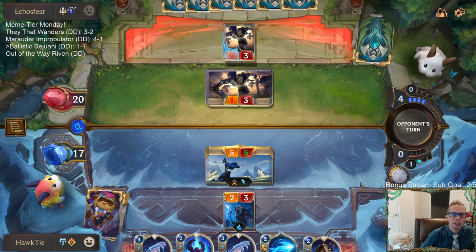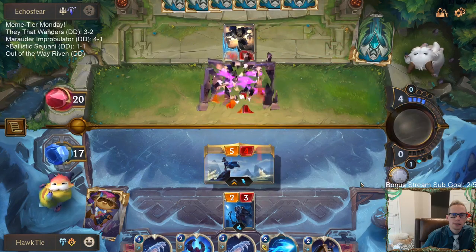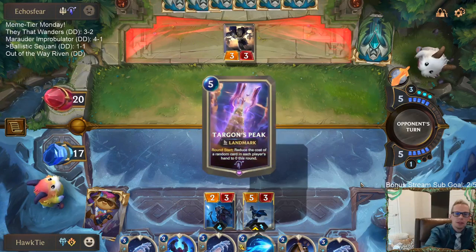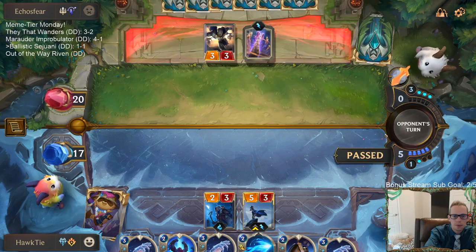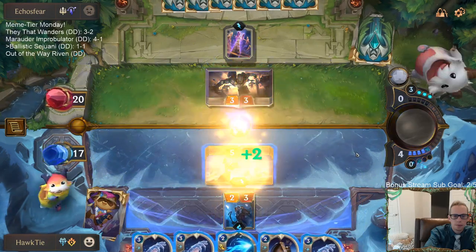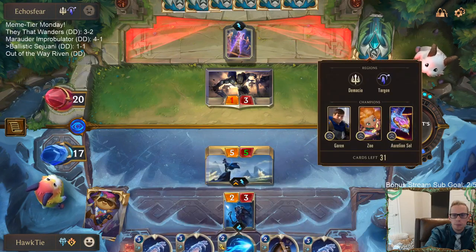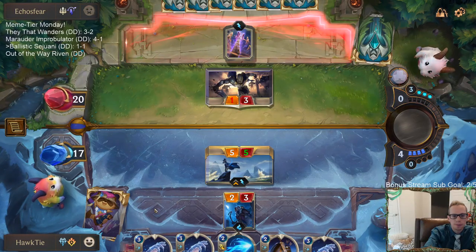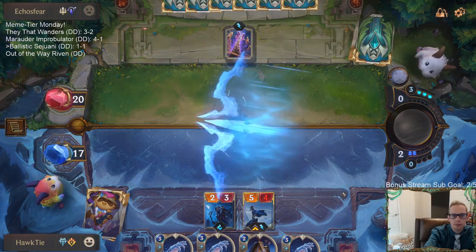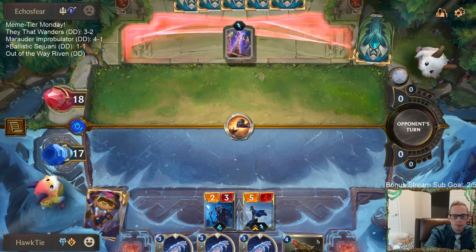Riposte doesn't do it — they could have double Hush, two of the two-mana cards, and kill my Ash. Two Pale Cascades, a Hush and a Pale Cascade. Well, we're good at drawing Ash. Maybe I should just Mystic Shot them and then Shared Spoils this turn. We got rid of their blocker so now I can have a free Shared Spoils next turn without Mystic Shot — but using Mystic Shot starts the level-up process for Sejuani. I definitely wish I would have kept Feel the Rush.